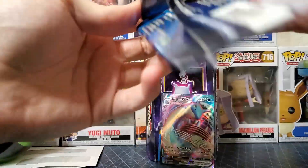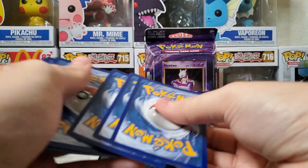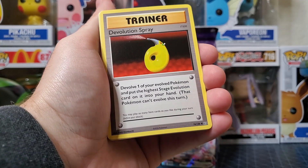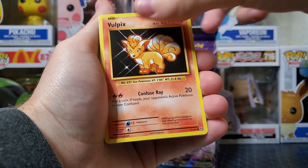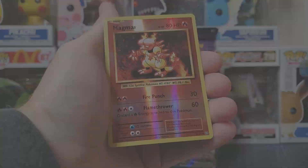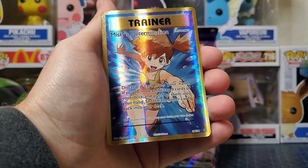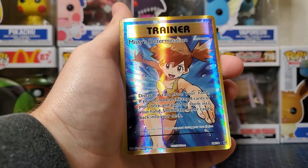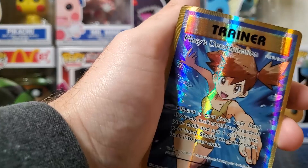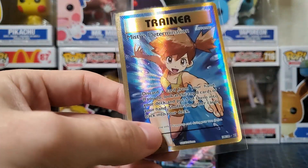Alright y'all, throw down in the comments some luck-giving comments — give me some energy! Okay we got our code card, we'll do three to the front. Metapod, Devolution Spray, Double Colorless Energy, Vulpix, Sandshrew, Ponyta, Magnemite, Pikachu. Woo — reverse holo Magmar looks sick! Into the pack — boom! Misty's Determination gold trainer support — why is this so beautiful? That's so cool! Let's immediately just put this into a sleeve — wow, Misty's Determination gold trainer, what?! That's amazing y'all, we're getting crazy pulls out of this. Top loader!